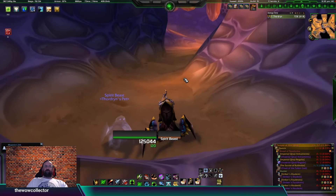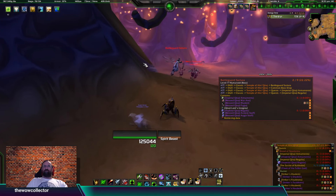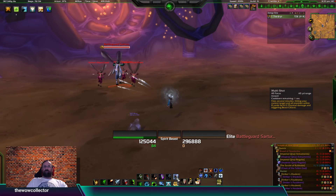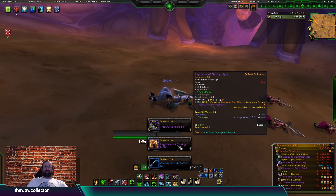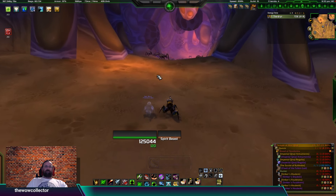Skipping ahead a little bit to the third boss here. We're going to get a Thick Karajahide Belt and the Leg Plates of Blazing Light — the belt is for leather and the Leg Plates are plate. So if you're keeping track, the first few bosses all dropped one piece of plate, and the last two bosses have each dropped a leather piece.